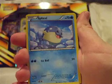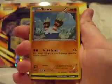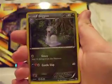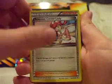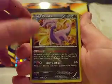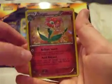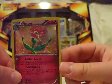Buneary, Spheal, Spritzee, Binacle, Stunky, Sliggoo, Rapidash, Pokémon Center Lady, Reverse Gurdurr — that's a rare, cool — and the final card: a Holo Florges. I think we have this card, just not in Holo. That's really cool.